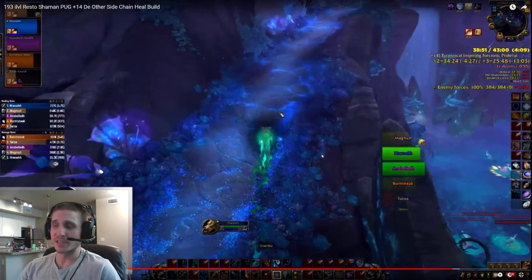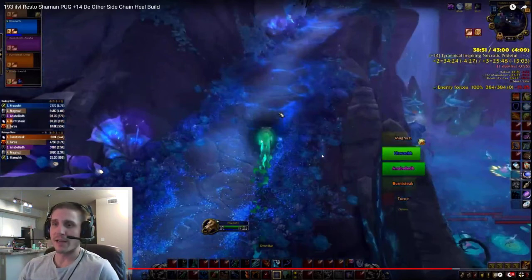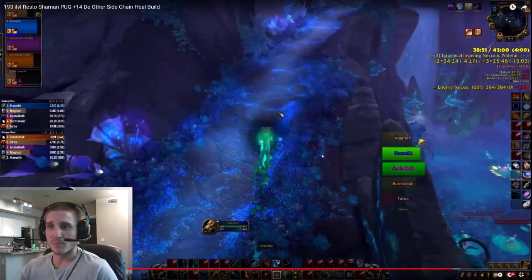Spirit Link is your biggest cooldown, and it synergizes so well with the build that it becomes really, really strong. I've had situations where everyone's below 10%, I link, then bomb two High Tides Chain Heals, and everyone's topped off. As for Mastery — maybe it will start to fall off as I get more item level and my maintenance healing keeps people from getting so low. But right now I'm at 75% Mastery and it's insane. The Chain Heals do so much healing. The biggest Chain Heal I had in this dungeon was 26k, and my biggest Healing Surge crit was only 21k. My crit Chain Heals are bigger than my Healing Surges, and with High Tides that 26k bounces three more times.